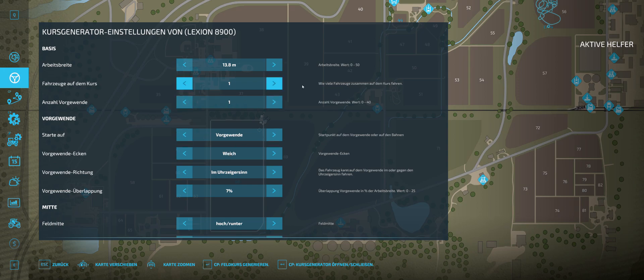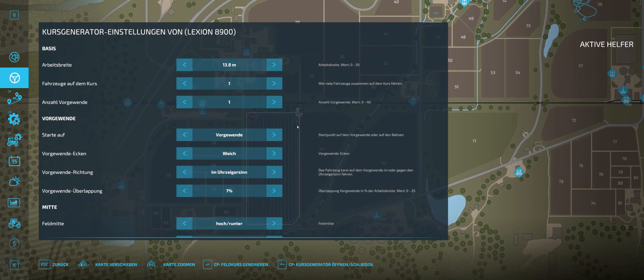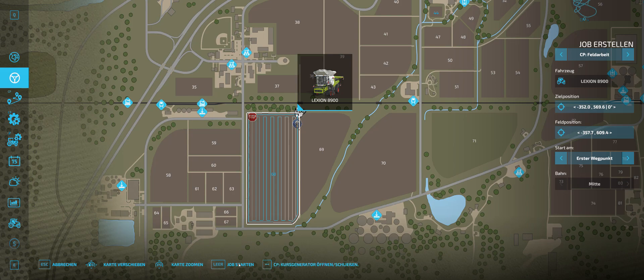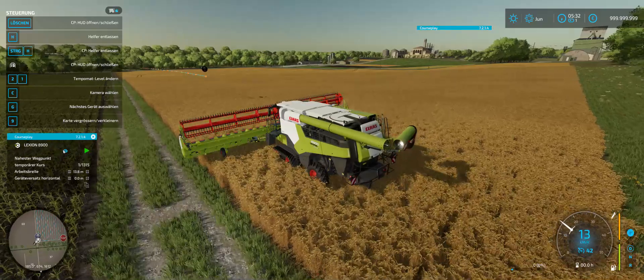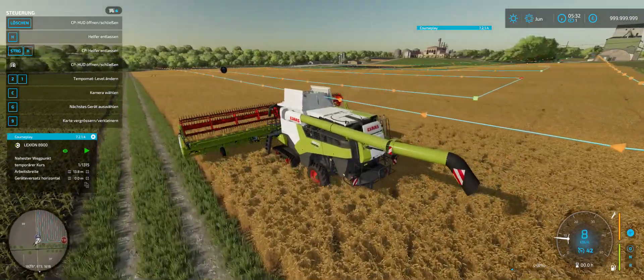Once you are happy with this setup with one vehicle on the course — that is going to be our combine harvester — we have a work width of 13.8 meters. If you are happy with the setup then come under here and generate the course for this field. We have the course generated for our combine harvester. Close that up, press job start, and it will start our job. We are going to open up our course for our combine.